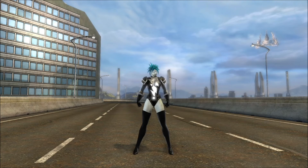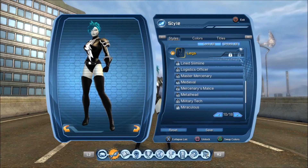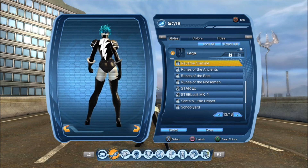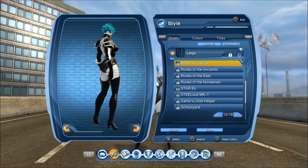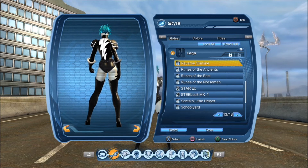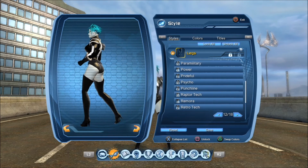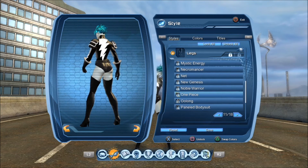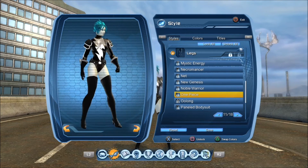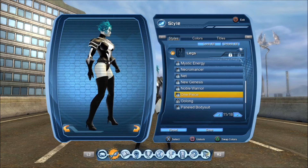For the legs piece, this is where I was beating myself up. I chose the one piece. The problem is I used Reverse Slimline at first, but if you notice around the back area it gives a bit of a grandma-panty look. If you really want a more sultry look, I would choose the one piece.